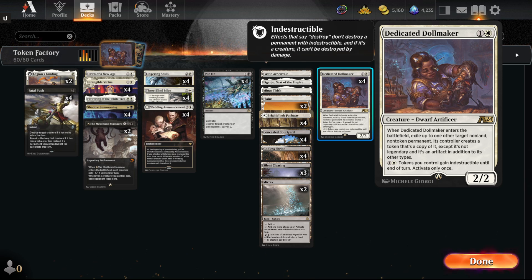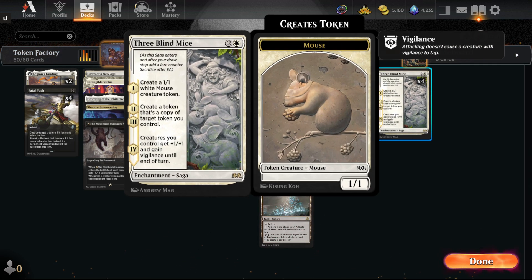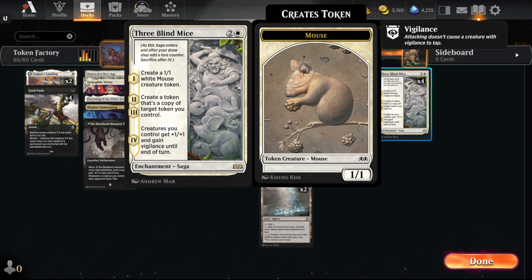When it enters the battlefield, you exile up to one other target non-land, non-token permanent. And then its controller creates a copy of it, except it's not legendary. So it removes legendary text and it becomes an artifact in addition to its other types. The combo here is you target your 3-Blind Mice with the Dollmaker. It makes a token copy. 3-Blind Mice becomes a token. And then the next turn, you create a token copy of the token copy of 3-Blind Mice. And each turn you get exponentially more Mice. The older Sagas eventually cascade through, then you get a big power boost and Vigilance.